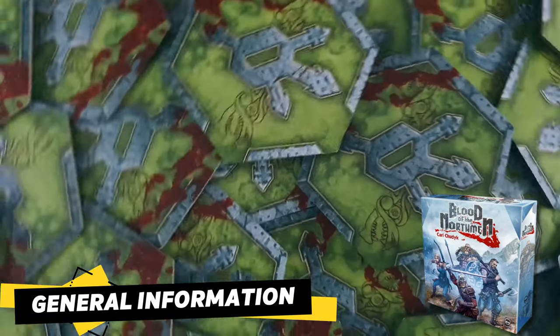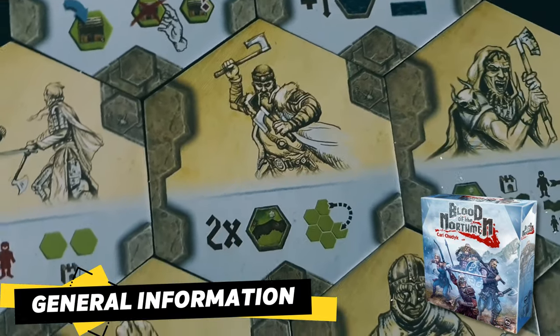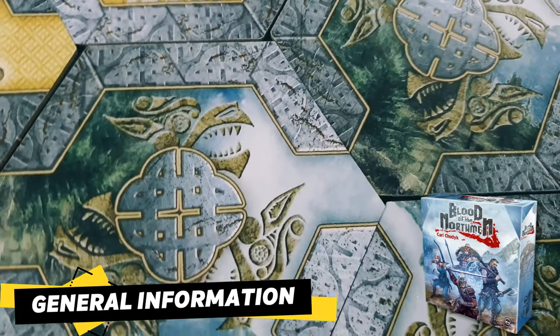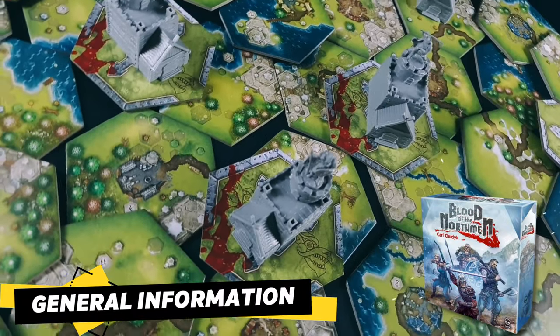Players have to assemble their warbands at fledgling towns to form a nation under their rule by placing new tiles with forests, lakes, mountains and roads. Depending on the sides of the tile placed, they will recruit, maneuver or attack with their forces.